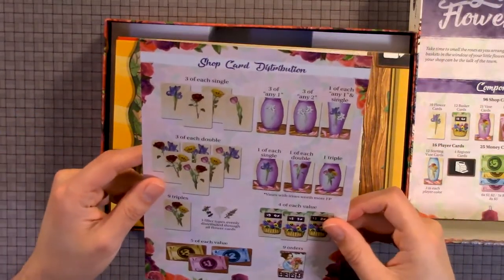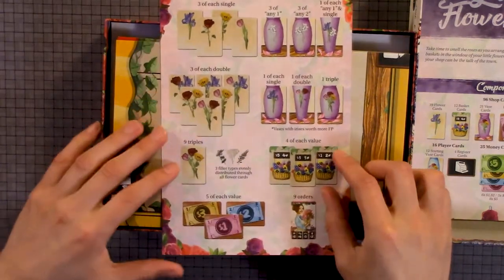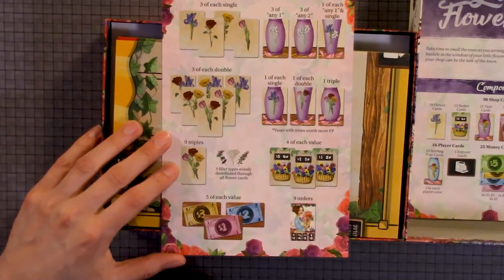Here we have the shot card distribution. You have three each of single, three each of double, nine triples, and five each of value.